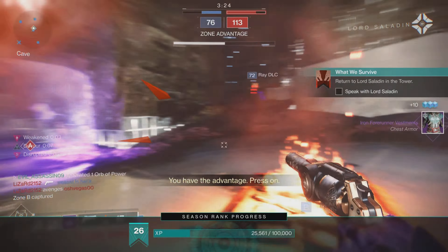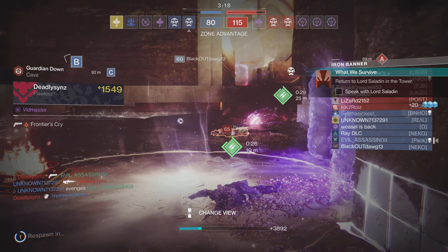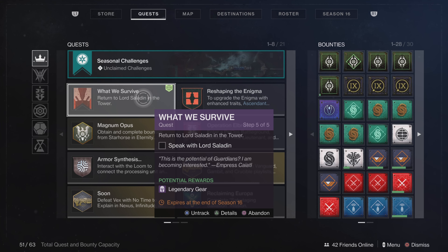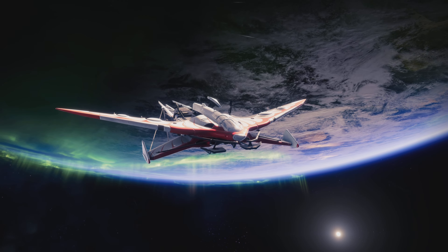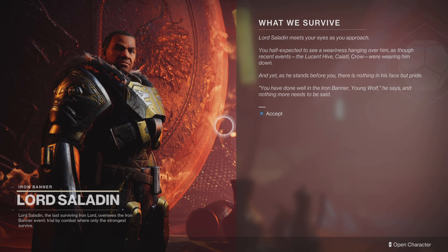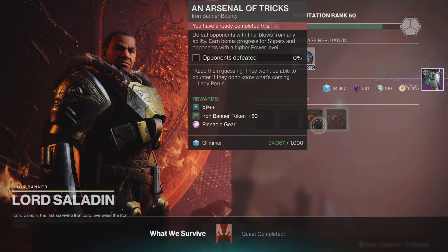The final step is to return to the Tower and speak to the Iron Banner vendor, and he's going to give you your rewards. You get a full set of Iron Banner gear: headgear, arm piece, chest piece, armor, and the weapon — you get a lot of stuff from completing this quest. It's pretty simple and you can complete this in one day. I hope this helped you guys. If you enjoyed this video, make sure you subscribe and drop a like. Thank you guys for watching — I'll see you next time!